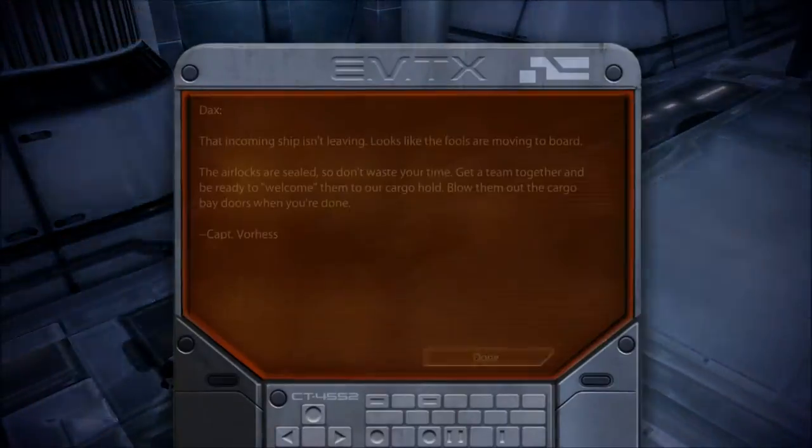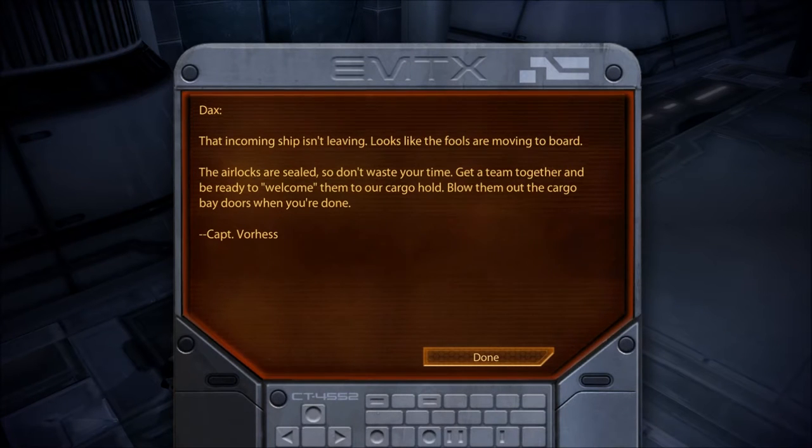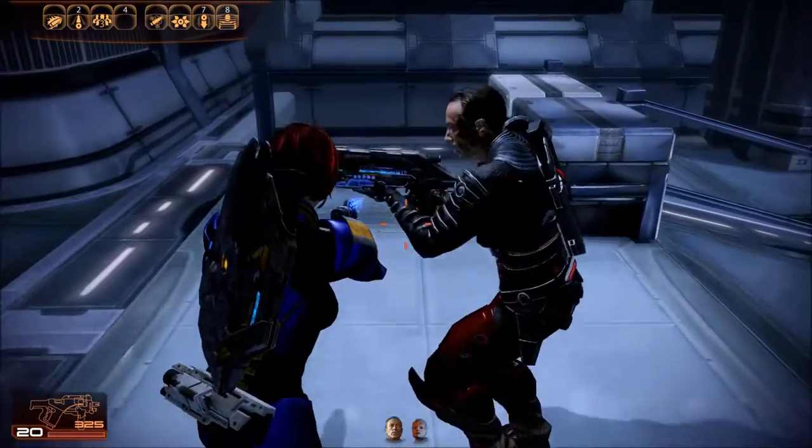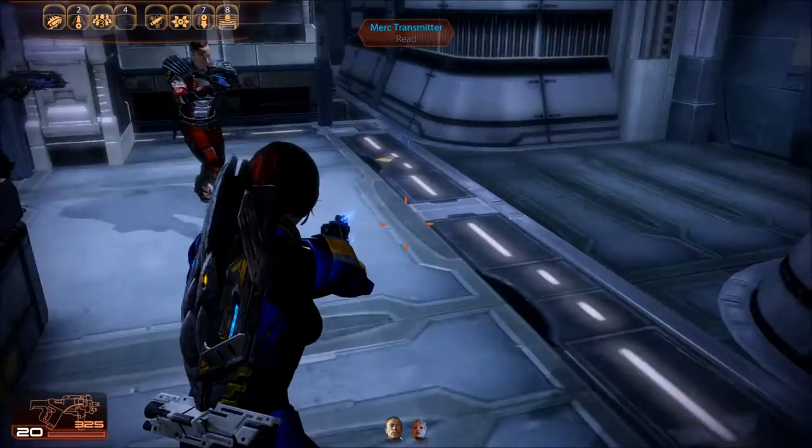Merc transmitter intercept: 'Dax, that incoming ship isn't leaving. Looks like the fools are moving to board. The airlocks are sealed, so don't waste your time. Get a team together and be ready to welcome them to our cargo hold. Blow them out the cargo bay doors when you're done, Captain Vorehas.' Well, that didn't work — we are decidedly not in space, and we're done.